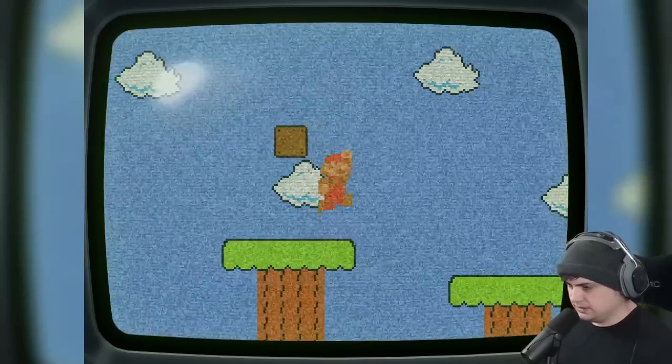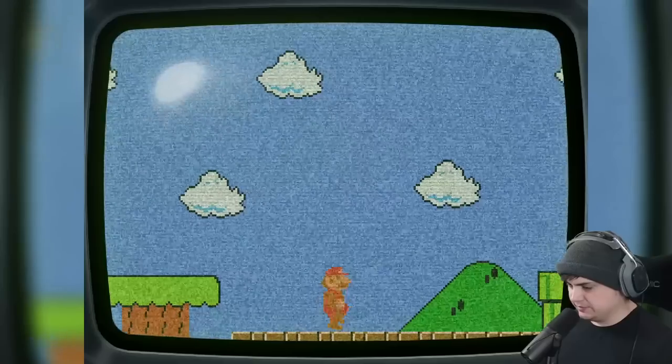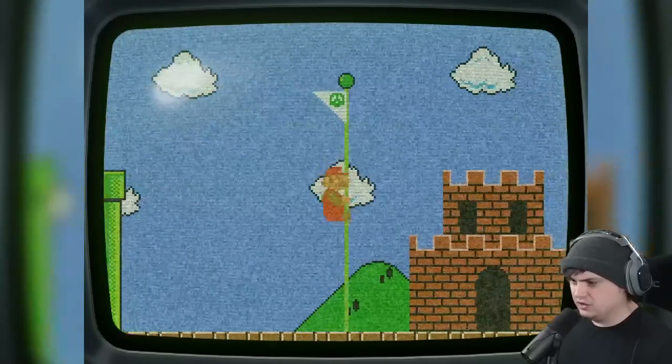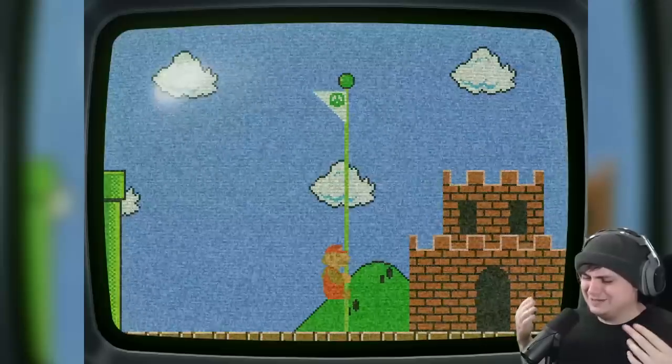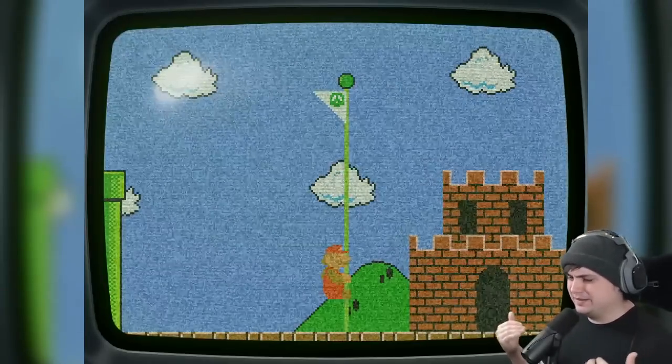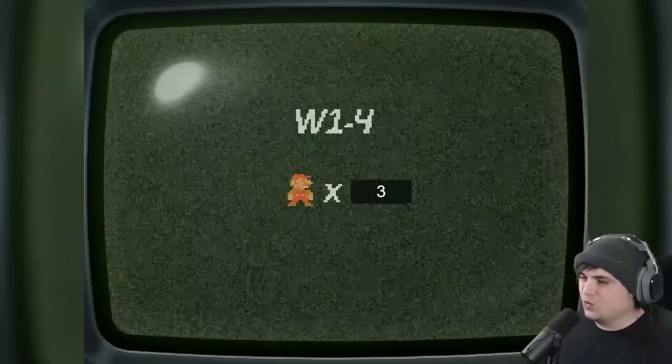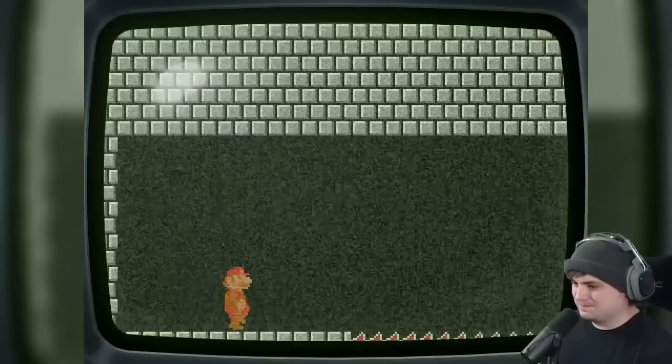That only takes two seconds to come out. We're fine, we're good — oh god! Wait, why is there — oh, there's a tree. Okay, that's fine. Easy 1-3, no problem. Let me guess — you're gonna glitch again. That's fine. World 1-4.